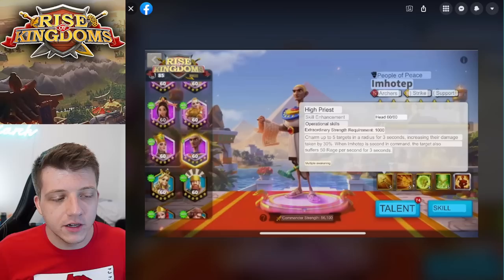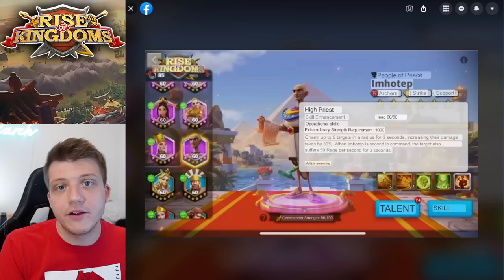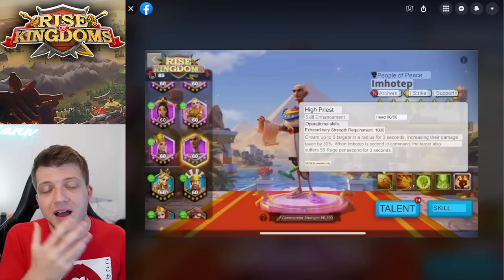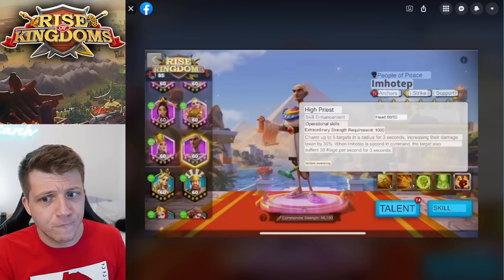Let's get into Imadip's skills. His active skill has a rage requirement of 1,000 — it applies a debuff to up to five targets in a radius for three seconds, increasing the damage they take by 30%. When he is expertised as a secondary commander, the target suffers a 50 rage decrease per second for three seconds — that's 150 rage lost total. That is extremely good for an epic commander.